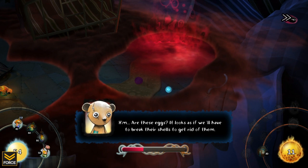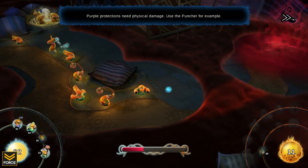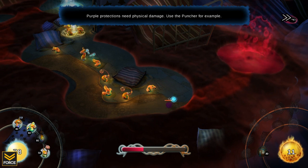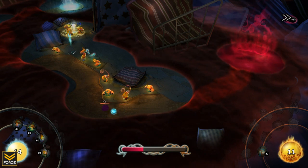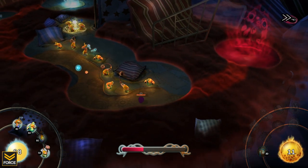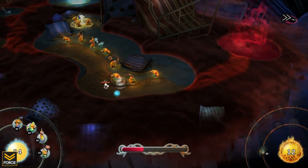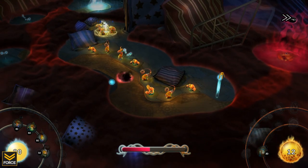There's a new enemy type — these guys won't take damage unless you punch through their shells. I've got a couple of punchers so we should be set. I'll throw another one over here — the puncher breaks through the shell and gets to the weaker enemy underneath. We're continuing to gather our shadows as well.